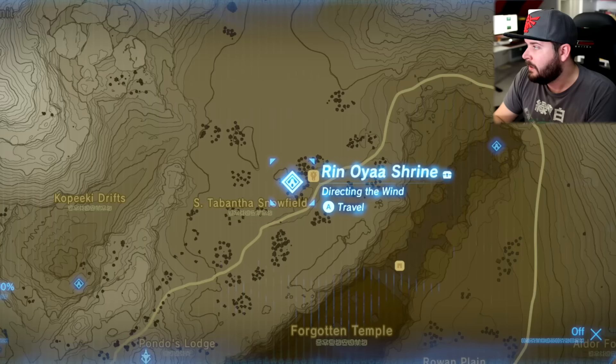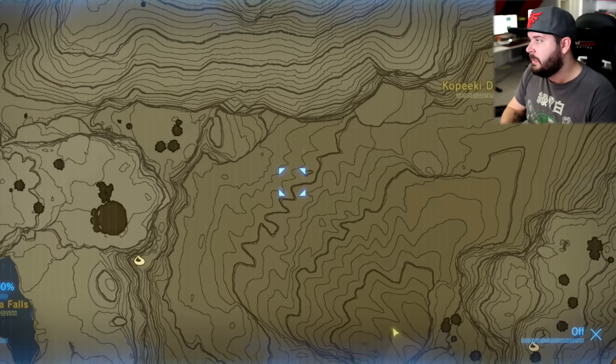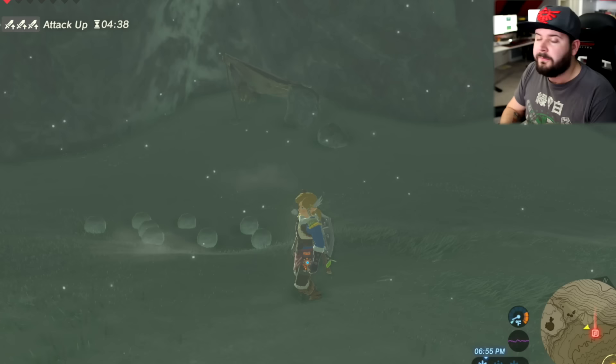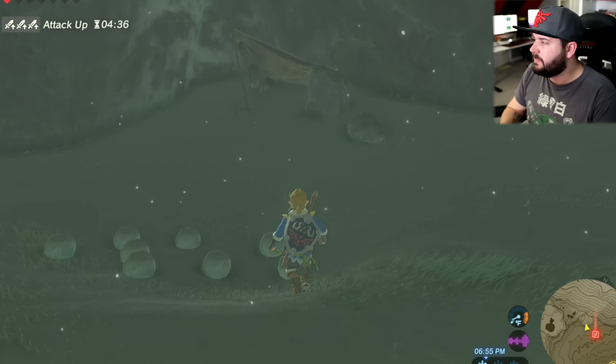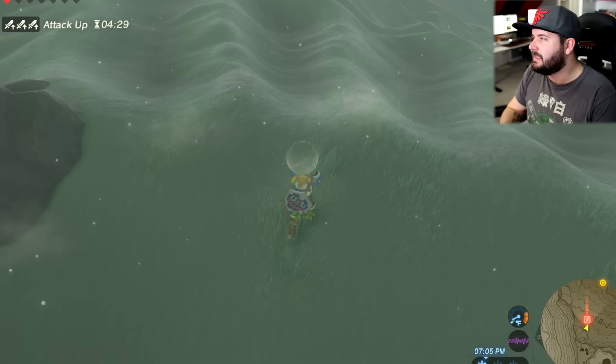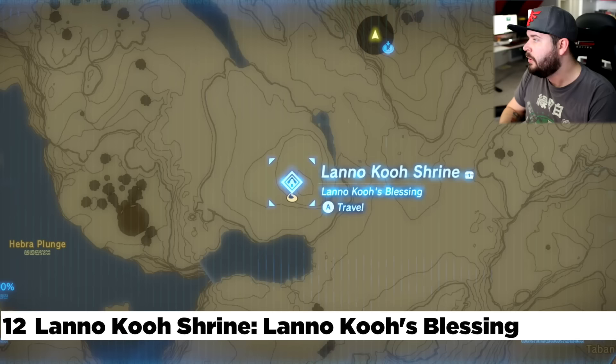Making our way from the Snowfield Stable and the Rin Uya Shrine, head southwest to Hebra Tower. Directly northwest of Hebra Tower is the Gi-Hara Shrine. Just like the one that involved the great skeleton, this is hidden behind a large snow door. You're going to find a small campsite right here with a whole bunch of tiny little snowballs. In order to knock down the door, go to the second from the left — it goes right down and knocks open that door, giving you access to this shrine.